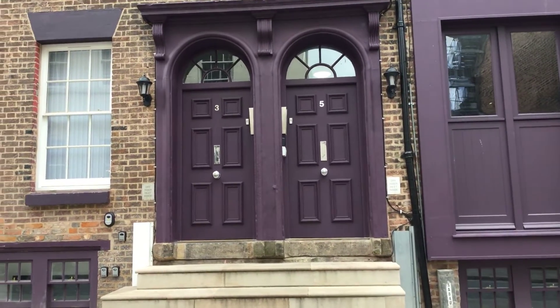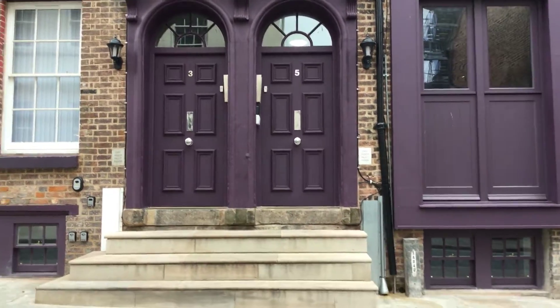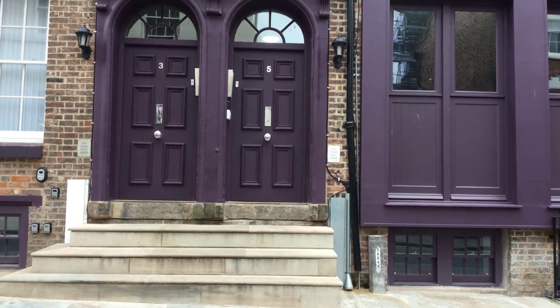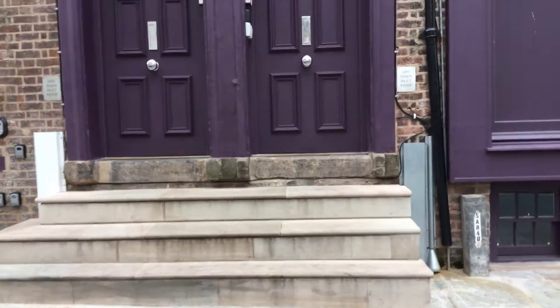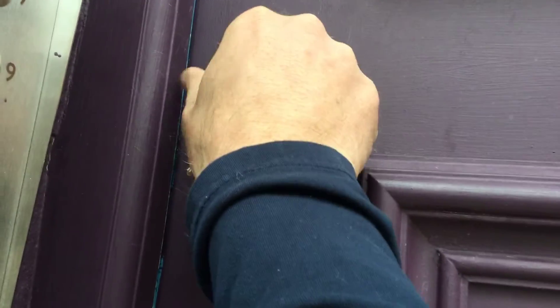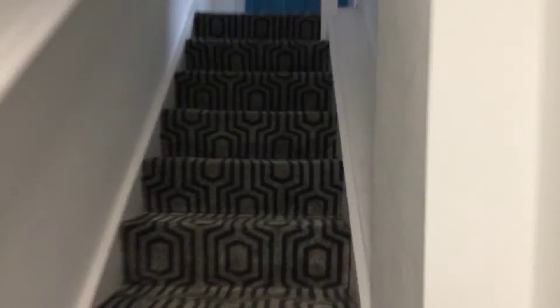This is the apartments and we are in block number five, which is here. You can see the steps leading up to the apartment, so we're going to take you in now. I have the front door key, which is here, and literally you'll turn it either way and that will open. You will come into the main entrance, which is here.